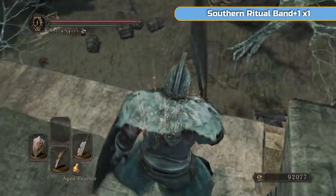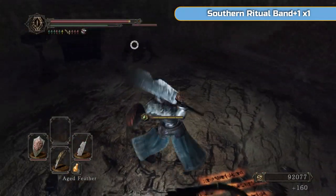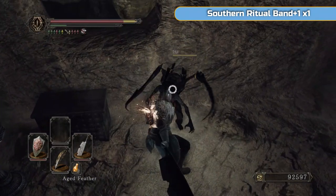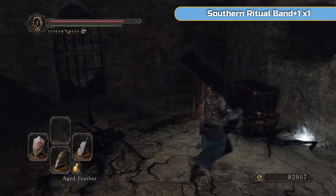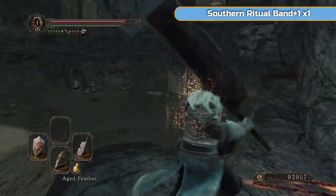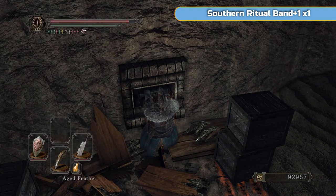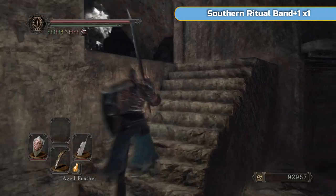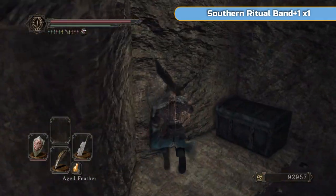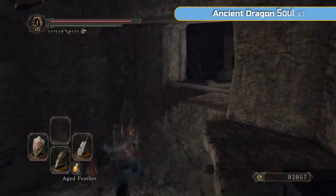Go through this door — I'm going to get the Southern Ritual Band Plus One, which I missed the first time we were here. In this room we've got two spider undead — they have the annoying habit of hitting you as they die. Through this door there's a switch behind here that brings down a chest. You can get the Southern Ritual Band Plus One, which will give you two attunement slots — so if you need to use spells and don't want to put points into attunement, just put this ring on.